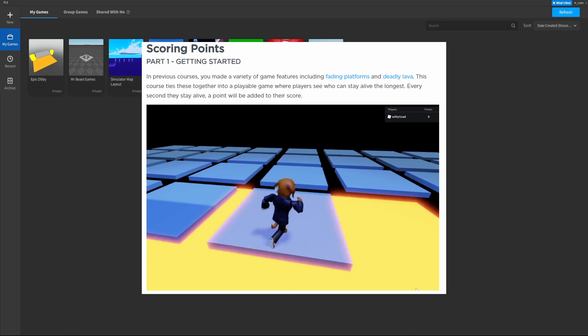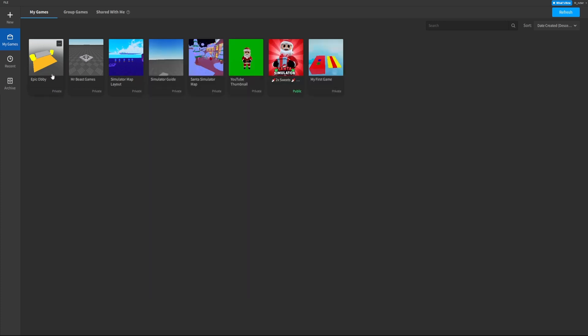Scoring points — getting started. In the previous courses you made a variety of game features including fading platforms and deadly lava. This course ties these together into a playable game where players see who can stay alive the longest. Every second they stay alive, a point will be added to their score.